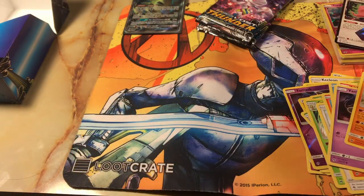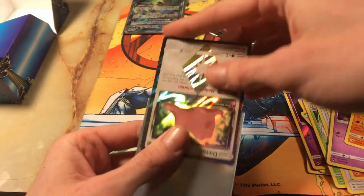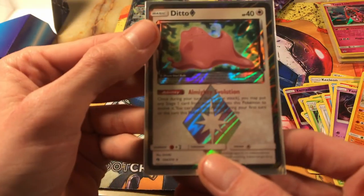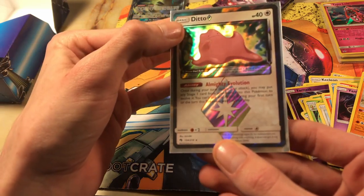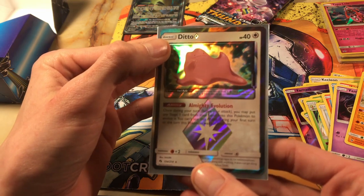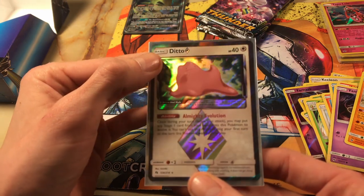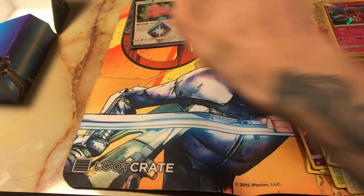Prism Ditto — pretty excited about that one too. Straight to the sleeve, Prism Ditto added to the collection. His ability — let's see if we can get it to focus. Once during your turn, before you attack, you may put any Stage 1 card from your hand onto this Pokemon to evolve it. You can use this ability during your first turn or the turn this Pokemon was put into play. It's a nice card right there.